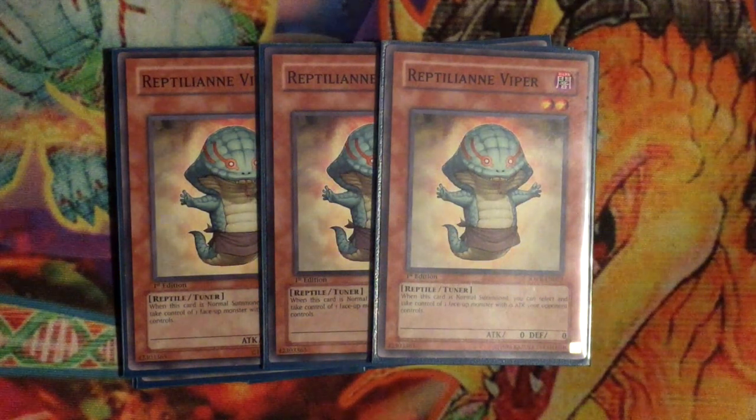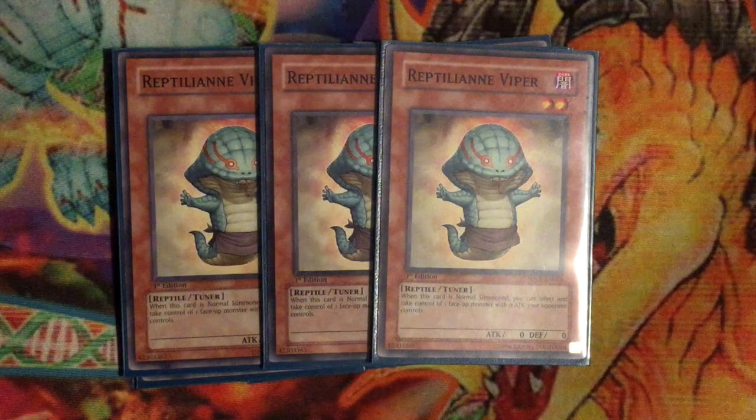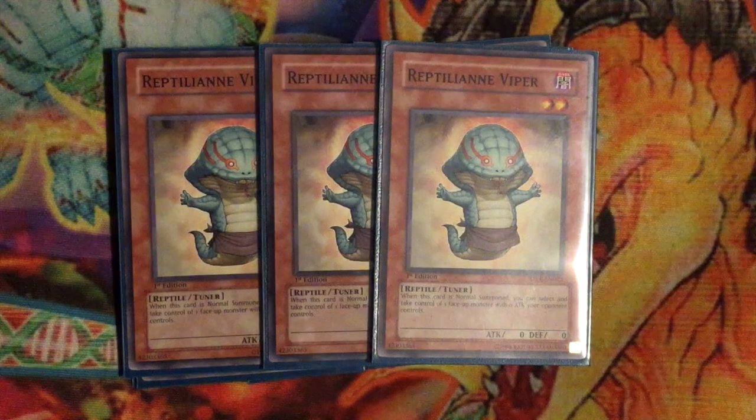Next is your main tuner, Viper. This is debatable — you could play it at two and get by just fine, but I run it at three because I want to see it very often. When this card is normal summoned, you can target and take control of one face-up monster with zero attack your opponent controls. It's really nice because if you've got your zero attack stuff going off and you make your opponent's attack zero, you get to take their monsters and use them as material. I usually just use him for basic single plays, but it's a really nice tuner.